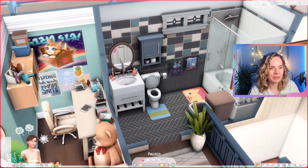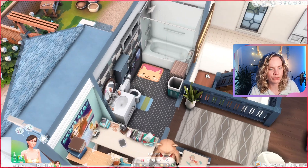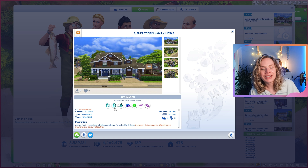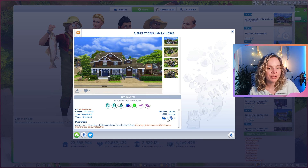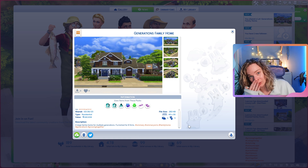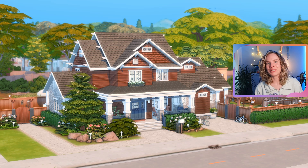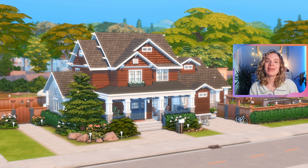I made the most of the storage space with little cabinet shelves from the High School Years pack — very realistic for a messy shared room. Then there's the shared children's bathroom which is colorful, a little mismatched, and more spacious than the ensuites. This generations family home is up on the gallery. It uses only Growing Together, High School Years, Parenthood, Laundry Day, Bathroom Clutter, and Everyday Clutter. It's built on a 40 by 30 lot, has four bedrooms, five bathrooms, and comes in at just under 143,000 simoleons.